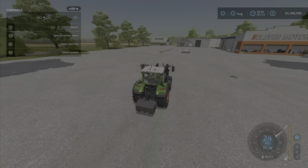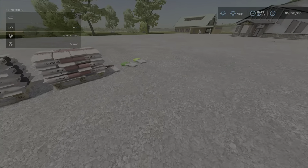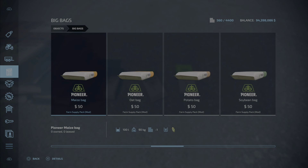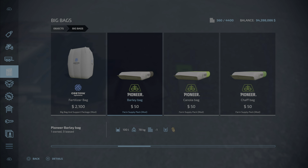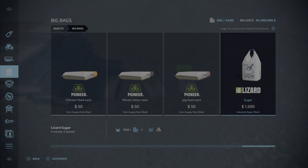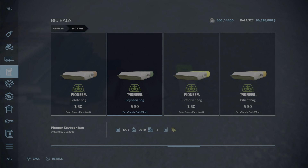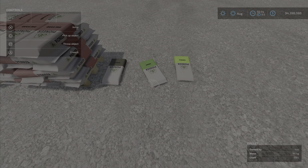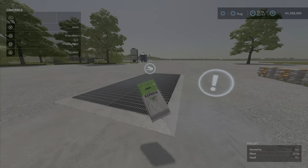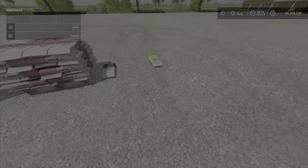It's also available in small bags, which are fifty dollars. These are under big bags. Fifty dollars for a hundred liters — same thing right across the board. Every single one we had in the big stacks is here too in single bags. So fifty dollars for this chaff — we got eleven dollars for it, so not the good deal the big pallets are.